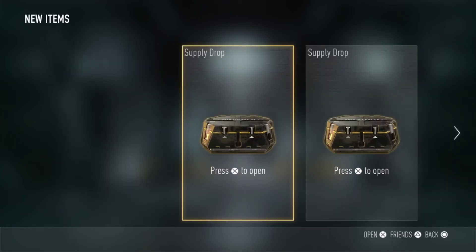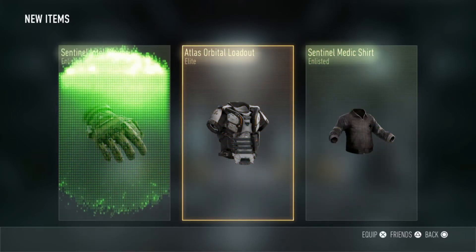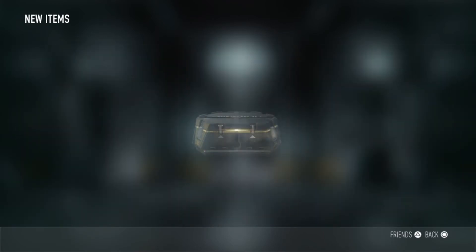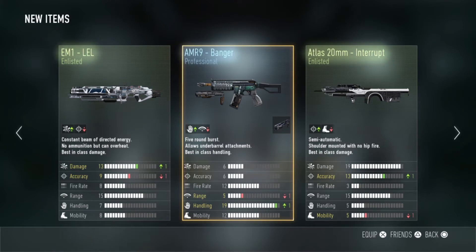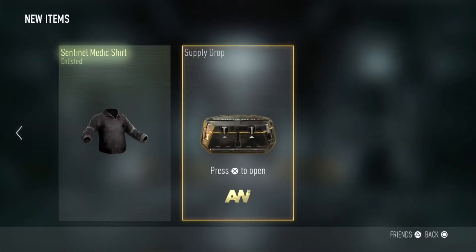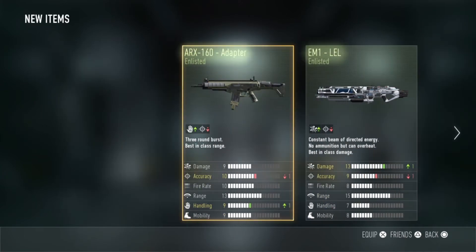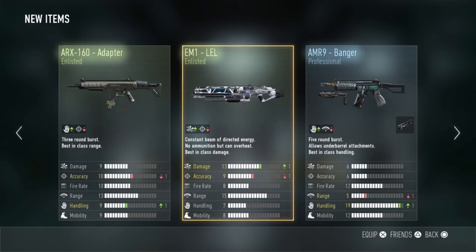Three more supply drops here guys. First one — that kind of looks pretty cool. Gloves and shirt are pretty shitty. I'm pretty pleased with the elite loadout, I need a couple more cool looking ones. Oh my God, three guns — I don't even think I've shot either three of those. So there's a bit of XP for me. Last one in this little group — I'm using the ARX at the moment but that one is dusty as hell. That was a pretty dodgy three packs, but we'll stick at it and hope we get some good stuff.